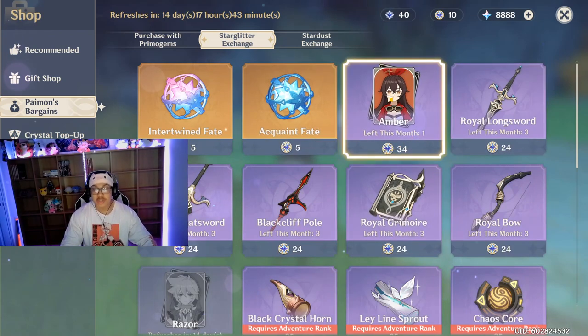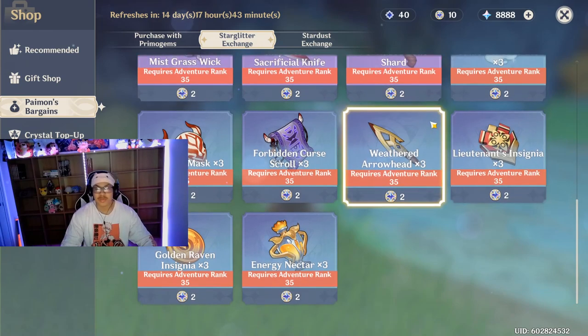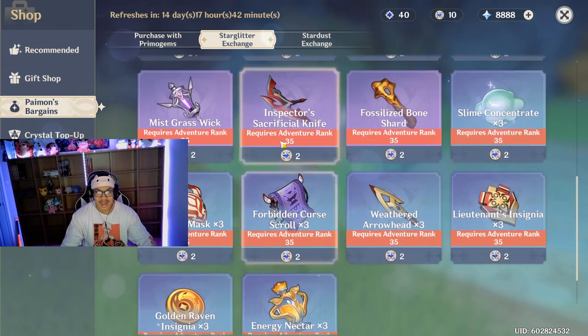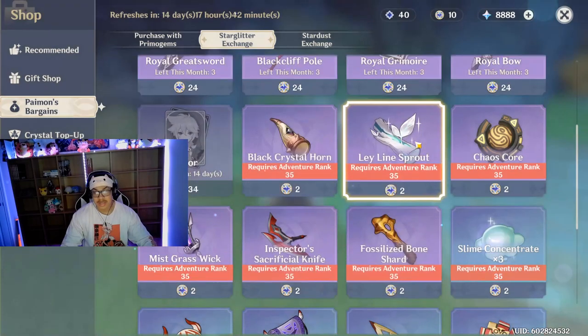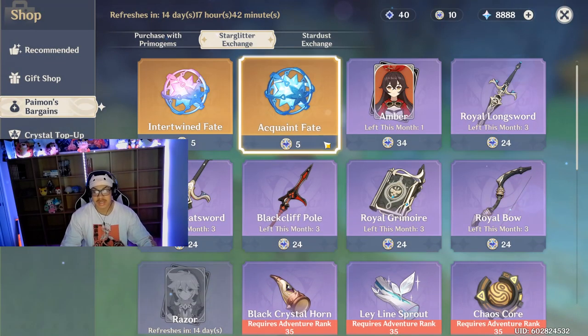He was originally 34 masterless star glitter — I summoned a lot so of course I got him. If you haven't watched the summon videos I'll link those. He leaves in 14 days so you have 14 days to get him, or you could just get him from summoning and hope your luck is insane.